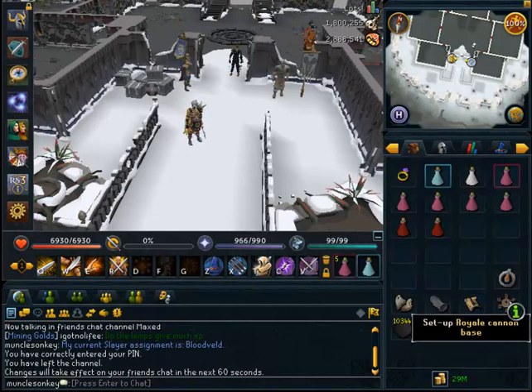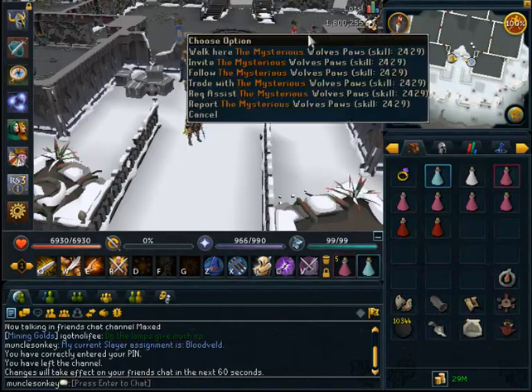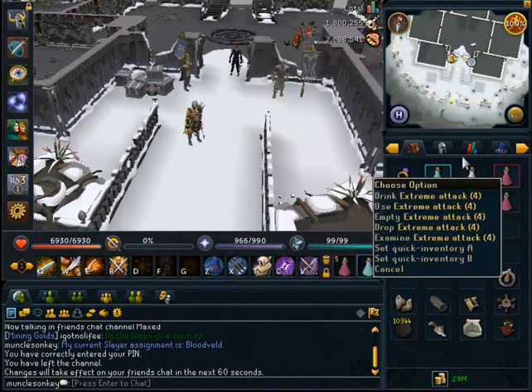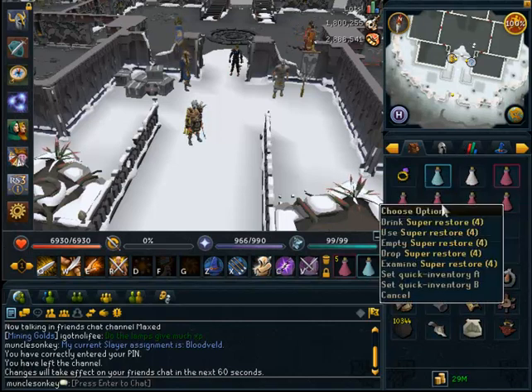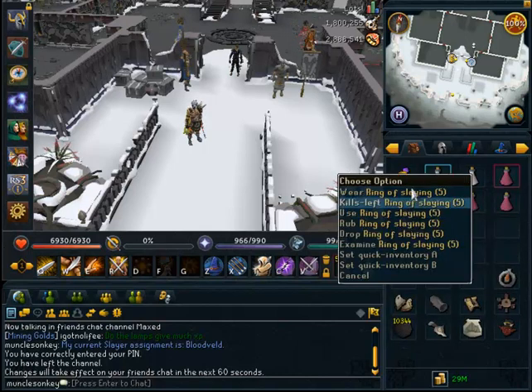In your inventory you want to have a cannon — a cannon is not required yet it does help with the kills and speeds them up a lot, so I would recommend bringing one. Also have an extreme set if you have the herblore level, or a super set, or an overload if you really want. Some super restores to pray soul split for healing, and some prayer renewals as well. Slayer ring — always remember that.